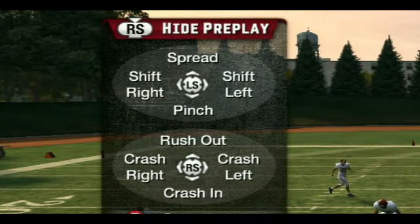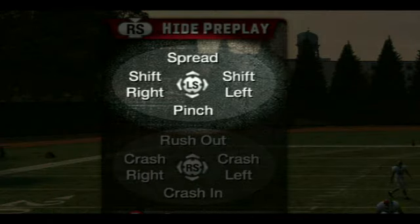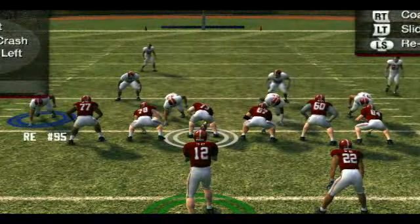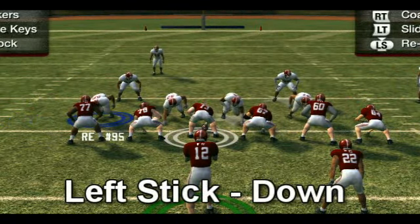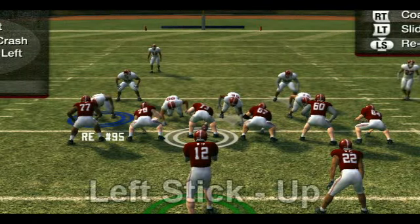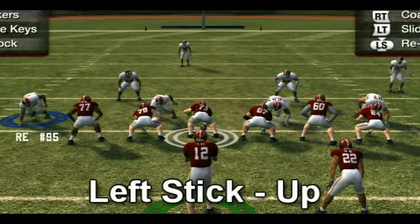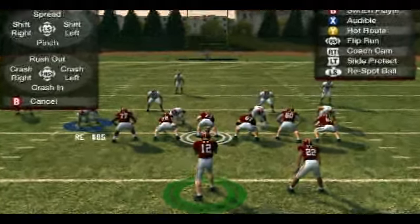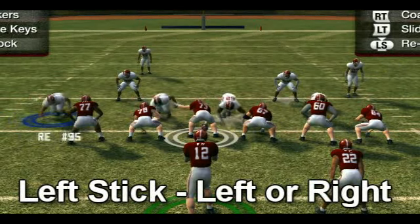Once you've brought up your line control menu, you have a number of options on the left and right stick. The controls mapped to the left stick are line shifts. If you think your opponent might be running the ball up the gut, tap the left stick down to bring your line in like so. Meanwhile, if you want to get some more pressure on the outside, you can tap the left stick up to spread the line out like this. Also, if you think he's running the ball to either side, you can shift your line over by tapping the left stick left or right respectively.